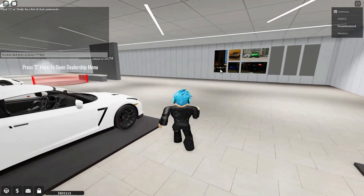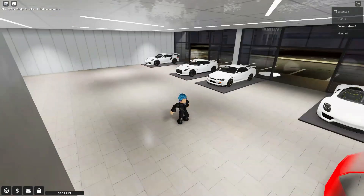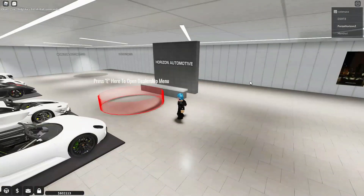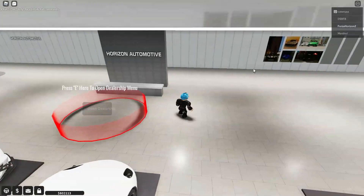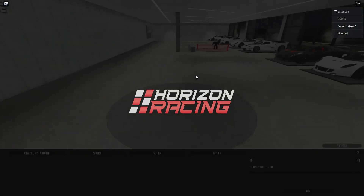First things first, we're going to be checking out the dealership. The dealership itself visually isn't anything too impressive. You've got a few cars on display right at the entrance but nothing really in the background, so let's just go straight into the dealership UI.